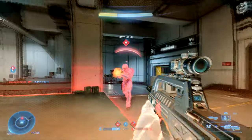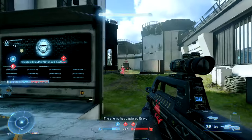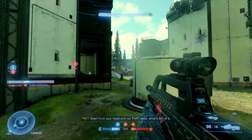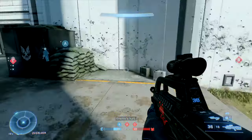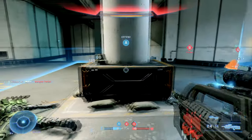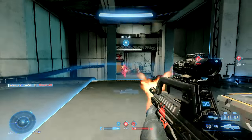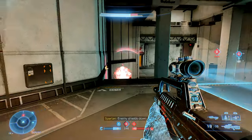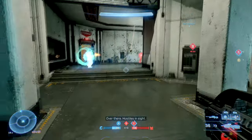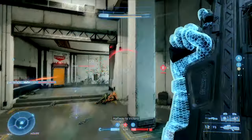After you get that third burst into them, make sure you take an extra second — an extra heartbeat — whatever it takes to adjust your aim so you can really nail that last headshot. At medium to longer ranges, that fourth burst may not land all the bullets every time, but after three solid bursts, everything after that ought to be a headshot. Even if the next one doesn't kill them, going for headshots after three bursts will help you get faster kills.